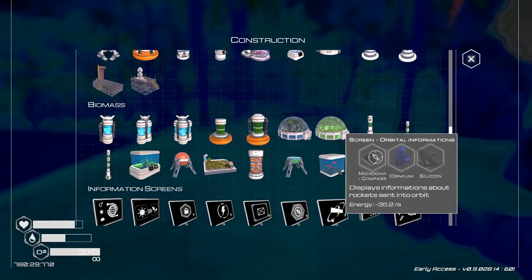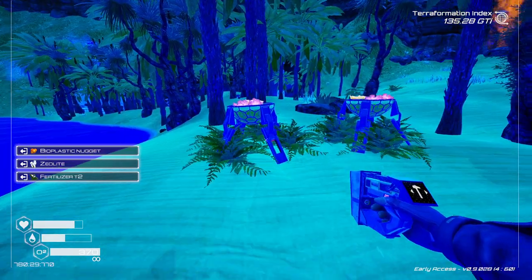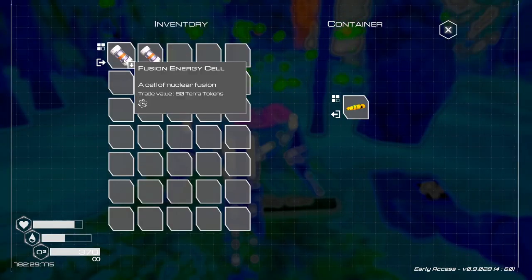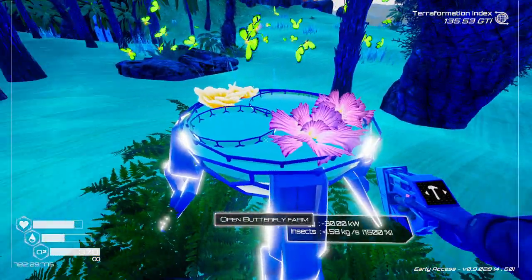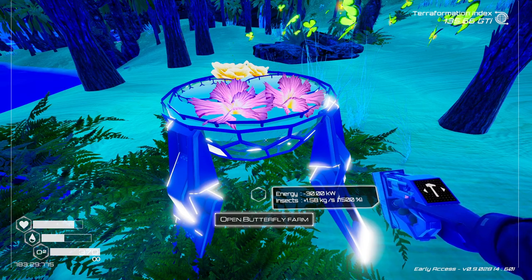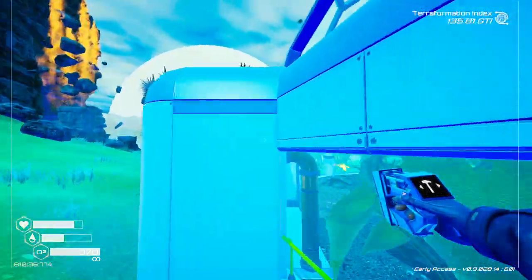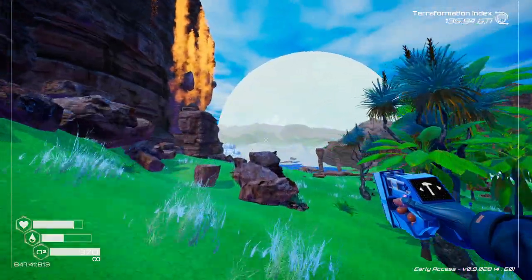Alright, so we're just going to drop you guys right here for now — we don't have time to position you properly. These are giving 1.5 kilograms per second of insects. I don't think we can see from out here without putting a door in — let's just do that.